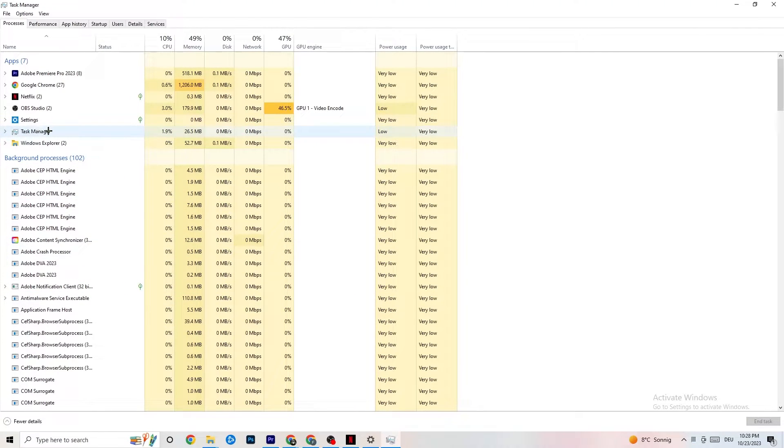Go to apps and background processes that are not related to your Windows drivers or system. For any app running in the background that you don't need, right-click it and hit 'End Task.' You can do this with every single application or background process that is taking too much GPU or CPU power.